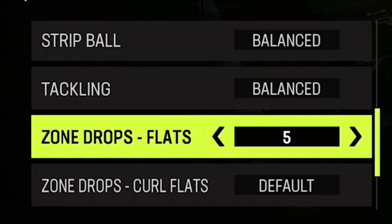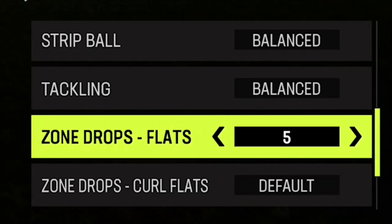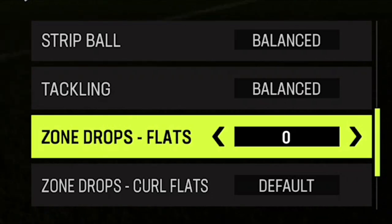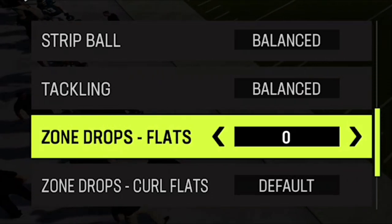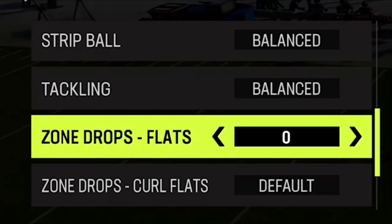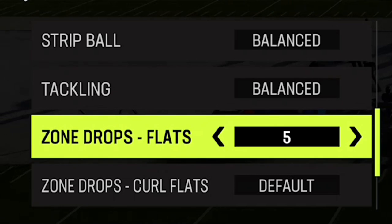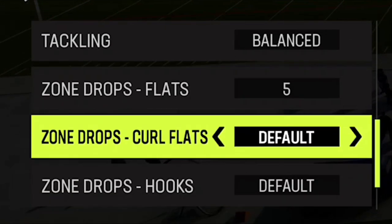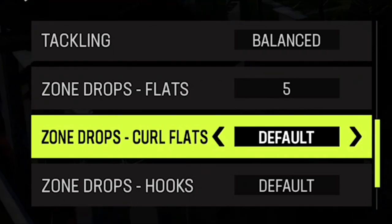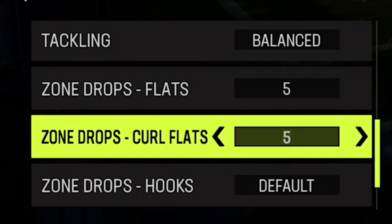And then last but not least, we got zone drops, which I always set to five if I want to use hard flats as a pass defense, or zero if I want to use it as a run defense. Because at zero, they won't leave the line of scrimmage and they'll fight for that spot at the line of scrimmage, which basically makes it more effective against run plays. I pretty much always put it at five to start the game, and then if I notice I have a guy that runs the ball a lot, I'll typically set it to zero.